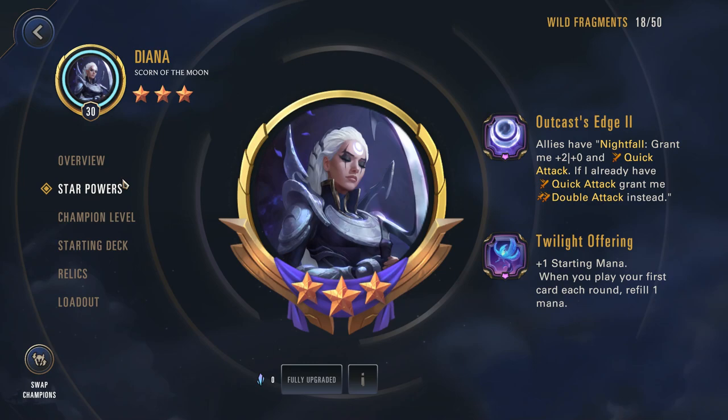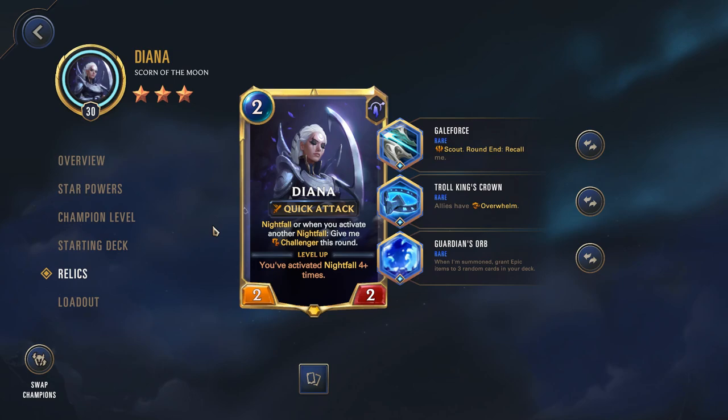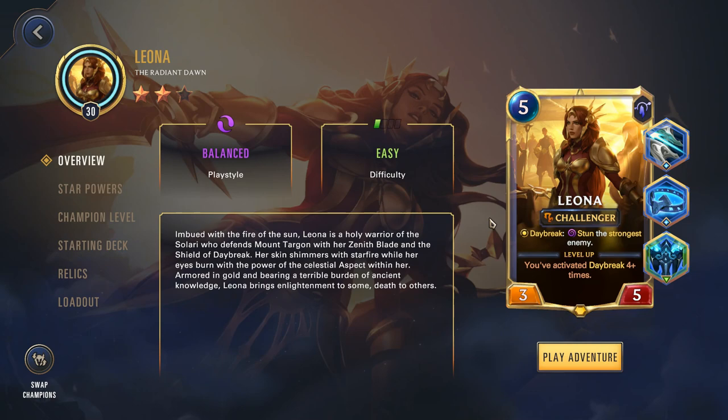Up next is the Targon region, and it's no surprise that I'm recommending Diana for this one. Diana is just an exceptional champion. 'Outcast Edge 2' will convert her Quick Attack into a Double Attack, and 'Twilight Offering' will allow you to bring on more units for a lower amount of mana. In terms of relics, Galeforce, Troking's Crown, and Guardian's Orb is probably the best way to go. Scout from Galeforce allows you to attack twice, and because Diana has Double Attack, you're able to strike the Nexus or enemies for a total of 4 times. Troking's Crown is a necessity — if you're blocked, you can clear the blocker and deal the remainder of the second strike onto the Nexus. Guardian's Orb is here to give some cards in your deck epic items, though your core items on Diana are probably Galeforce and Troking's Crown.